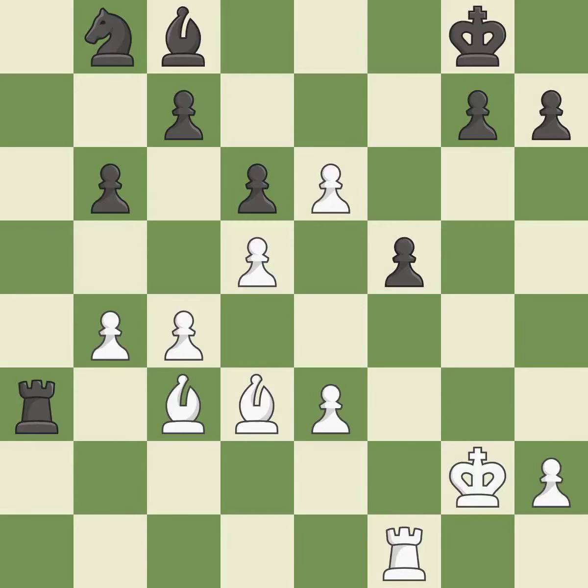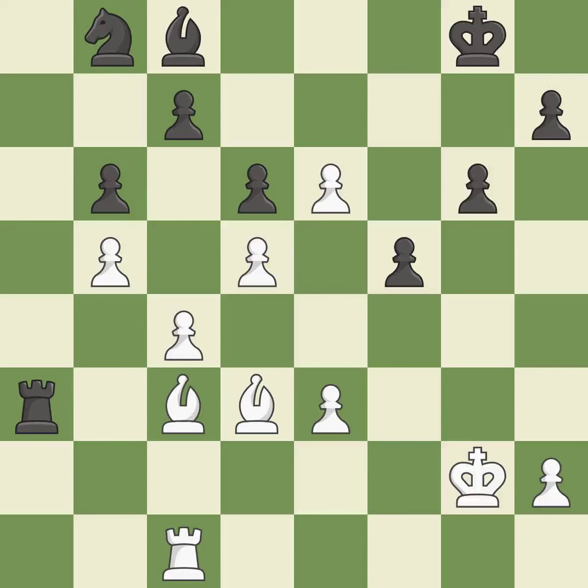By moving a rook from its starting square, this activates it — that's good. This protects a bishop who was being attacked and lacked defense — that's good. A pawn that was being attacked and had no defenses is now protected by this — it is ideal. Very precise; it is best.